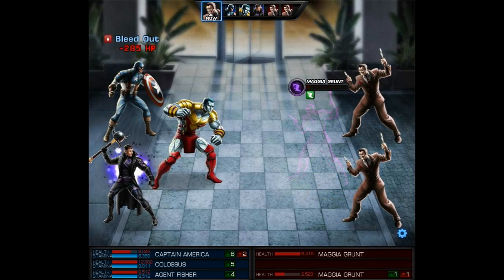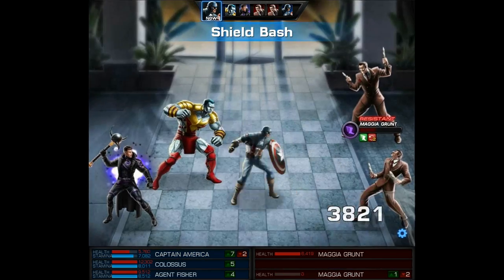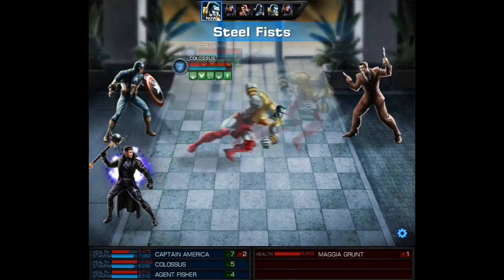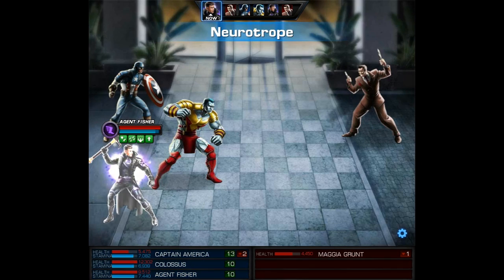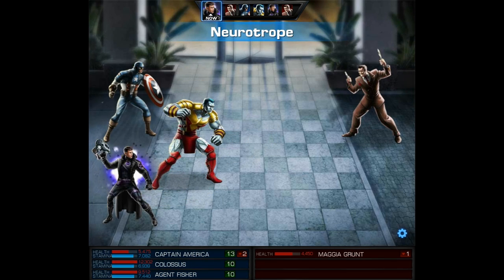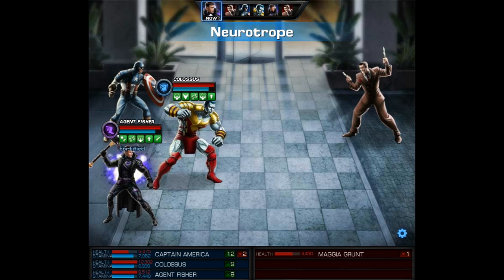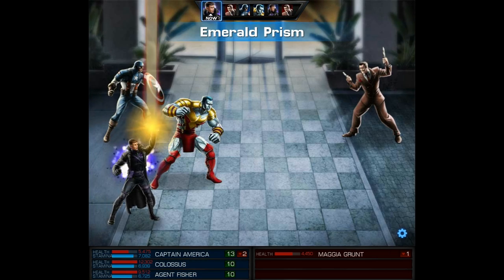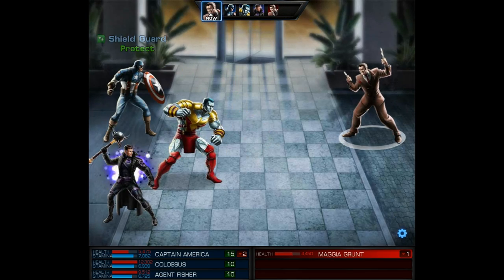In the battle you're seeing a Shield Bash counterattack — it took a grunt from full health to zero. Then Cap will easily take out another grunt. With Colossus we will use his level one, and that will put exposed on the target. Then our agent is going to use the Neurotrope followed by the Emerald Prism. Now in PvP you could drop the Neurotrope and replace that with the scroll — that would allow you to keep the Sinister Scepter, and then a lot of opponents wouldn't be able to target you with too many attacks, only characters with psychic attacks or a few special characters like magic could hit you through phase.